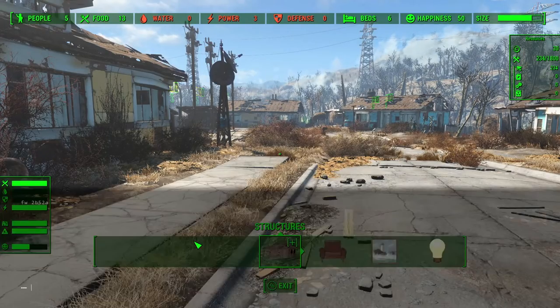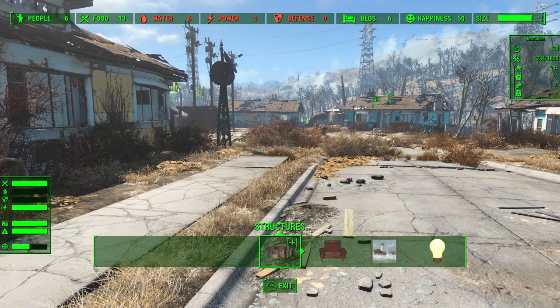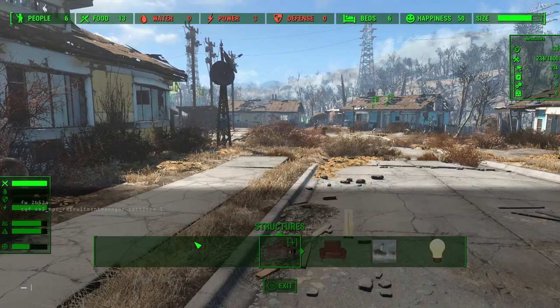So technically I only have four people, which is why the objectives won't update. I'm just going to force spawn it — I'll cheat. I've got a little cheat built in. NPC recruitment manager — settlers, one. That should do it. People: six. So now I should be able to complete the objective. And I'm going to keep it paused so we can walk through that again at nine o'clock.